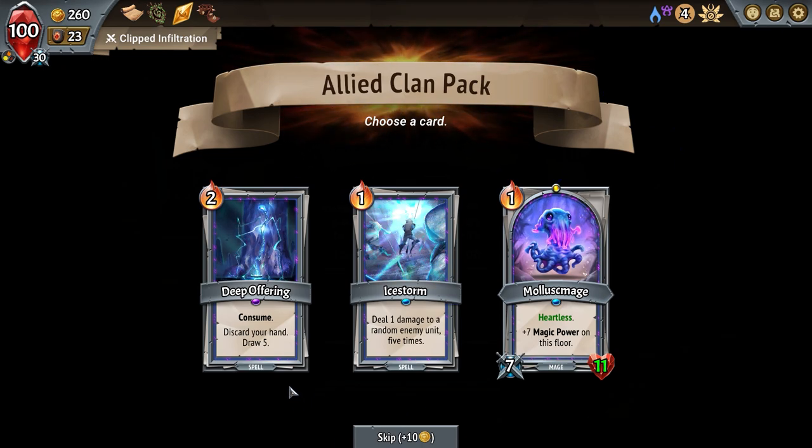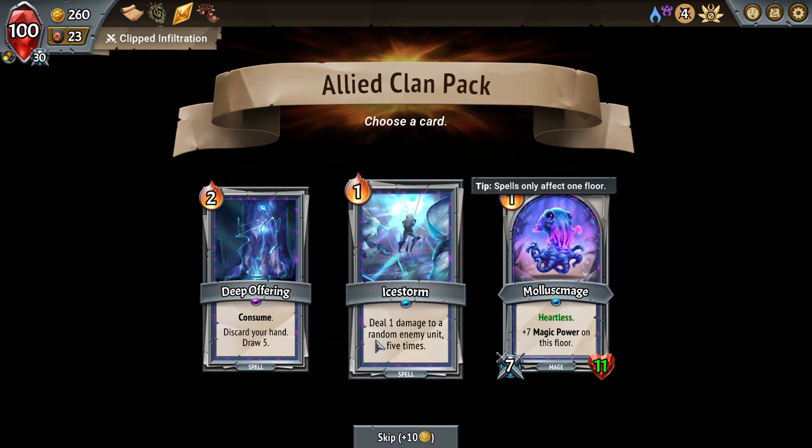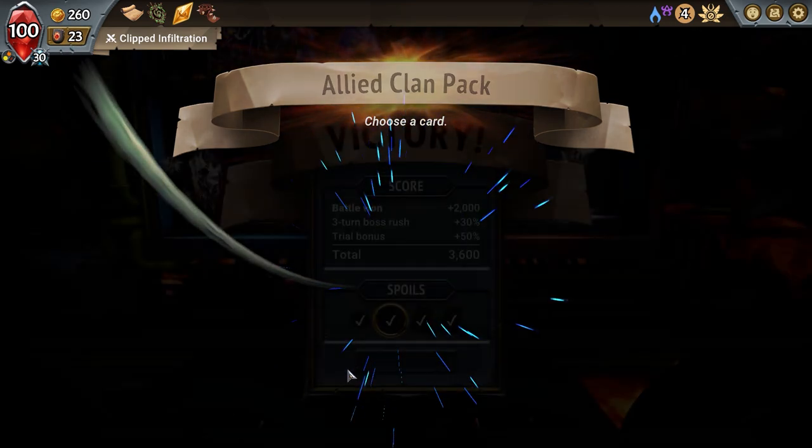Consume, discard your hand, draw five — all of a sudden all those offering cards dealing one damage to a random unit five times becomes an amazing card when you get a little bit of synergy or upgrades.